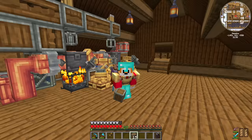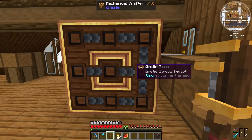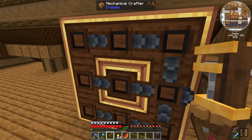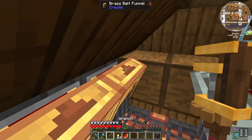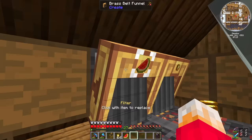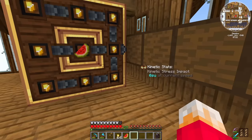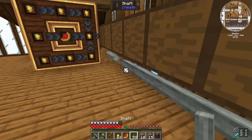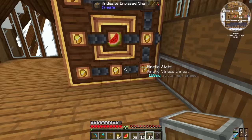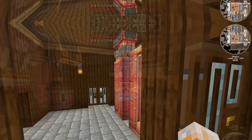Now it's time to automate glistering melon. The autocrafter pumps created items out into the drawer controller slaves for output. On the inputs we've got item drains and brass funnels — gold nuggets coming across eight at a time, melon slices one at a time. With a bit of power attached, glistering melon is now being produced. That means we're now producing potions of healing and awkward potions. Everything's ready — except we've still got no lava. But we're producing quite a lot of potions of healing — 6,000 millibuckets — and it only costs 25 millibuckets per netherrack.